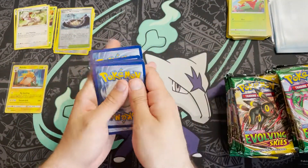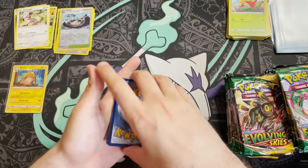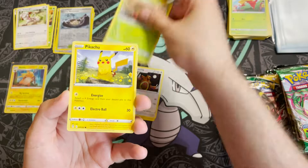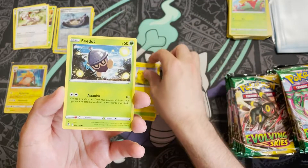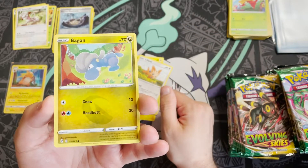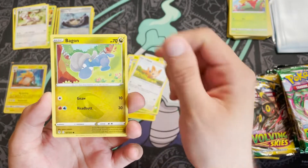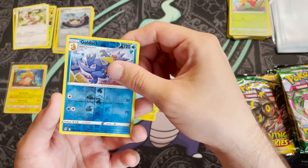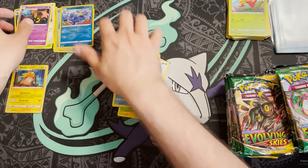Pack six: Fire Energy — let's get some fire. Lanturn, Ursaring, Croagunk, Pikachu, Seedot, Lilipup, Bagon — and we have the return of Dragon cards in Evolving Skies! A Lotad, reverse holo Psyduck, and a Golduck non-holo.